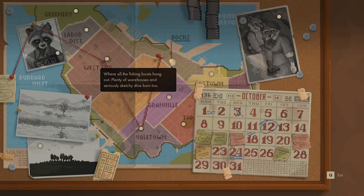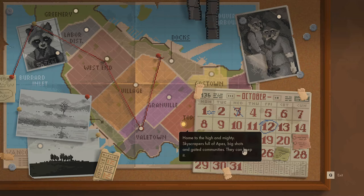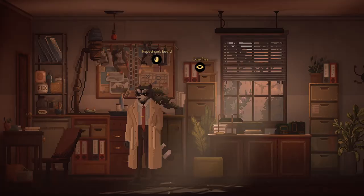Docks — 'Where all the fishing boats hang out. Plenty of warehouses and seriously sketchy dive bars too.' Gastown — 'That's the dream. Well, if you're a bourgeois snob who dreams of overpriced salad. It's nice and clean though. Home to the high and mighty. Skyscrapers full of apes. Big shots and gated communities — they can keep it.' Who's this? 'Mama Helen Lotor taught me everything I know and I've spent years trying to unlearn half of it.'